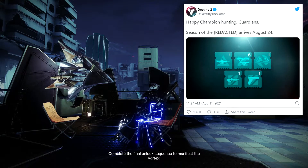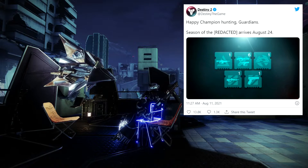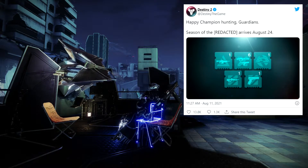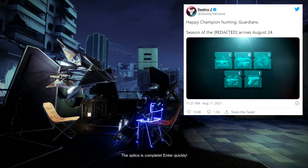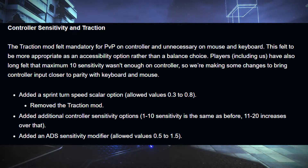Starting off, Bungie recaps and shows us the mods that are gonna be giving us next season. The only thing I'm really concerned about on this list is that we're only gonna have one source of anti-barrier — it's gonna be assault rifles. Other than that, I'm okay with unstoppable linear fusion and fusion, overload bow, unstoppable pulse, and unstoppable sidearm.